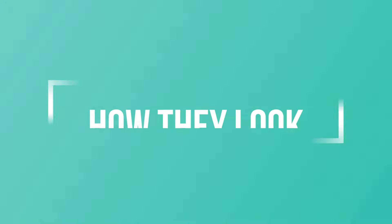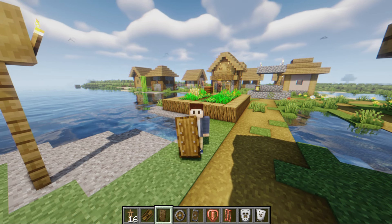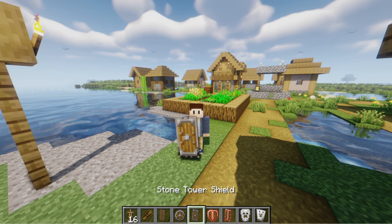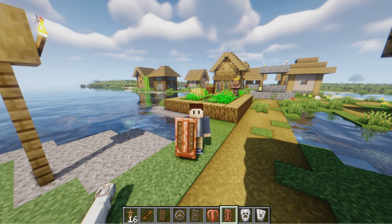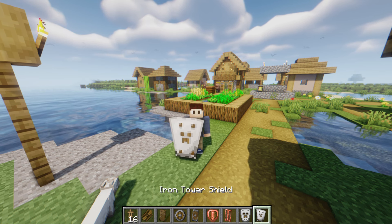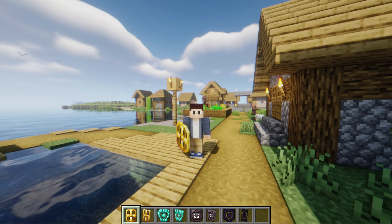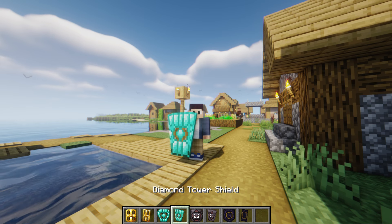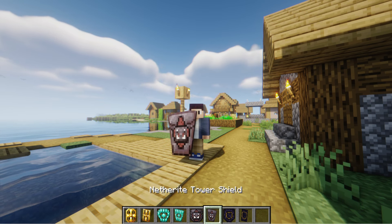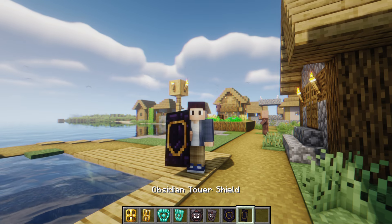Let me show you how they all look. This is the crude wooden shield, and then we have the wooden tower shield. We have the stone brace shield and the stone tower. Then we have the copper brace and copper tower shield, and then the iron plated and iron tower shield. Then we have the golden guild shield and the golden tower shield. We have the diamond reinforced shield and the diamond tower shield. We have the netherite strengthened shield and the netherite tower shield — very cool design. And we have the bulky obsidian shield and the obsidian tower shield.